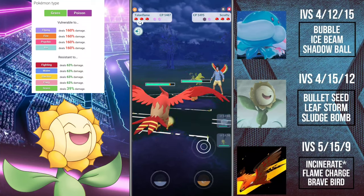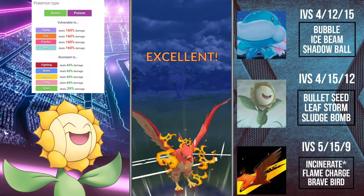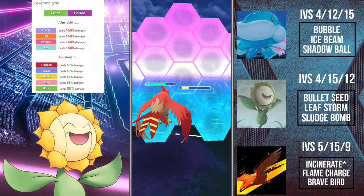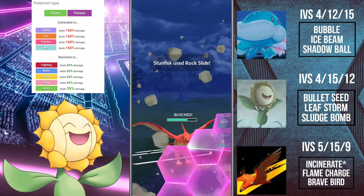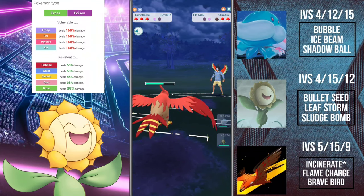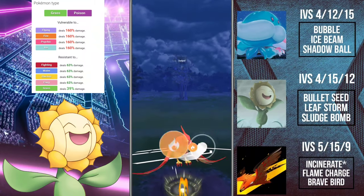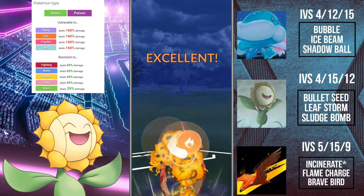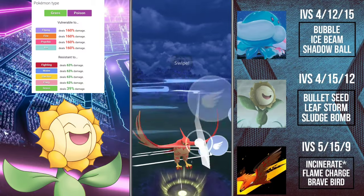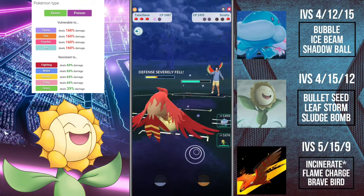Sunflora also gets access to Sludge Bomb. I talked about it in yesterday's video regarding Bulbasaur in the Element Cup and how good it is simply because of Sludge Bomb. Sludge Bomb allows Sunflora to hit other Grass types super effectively alongside Fairy types coming in with Charm, such as Clefable and Wigglytuff, which have seen upticks in the league again based on meta changes. Poison isn't resisted by too many types, so even if it's not super effective, you're still dealing massive damage with Sludge Bomb unless they shield.